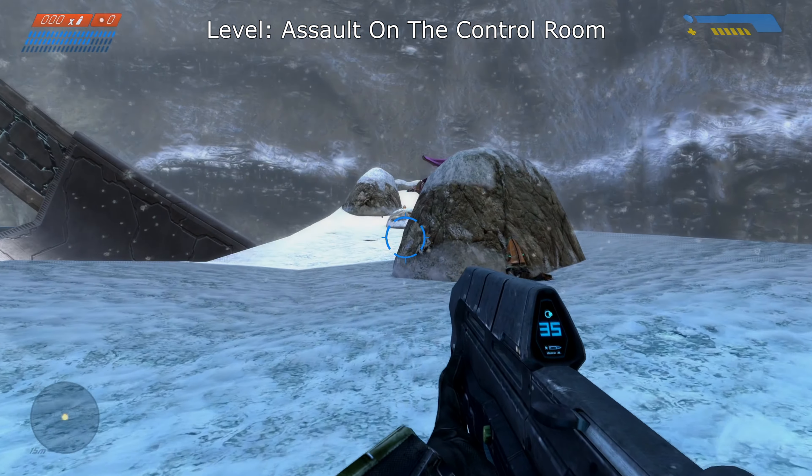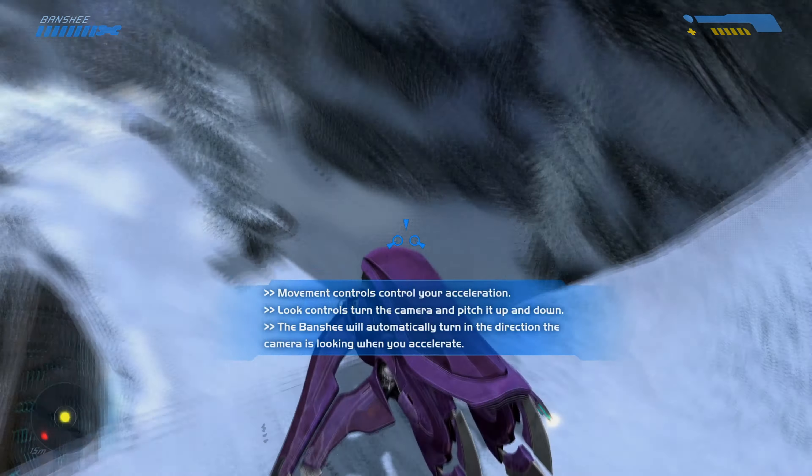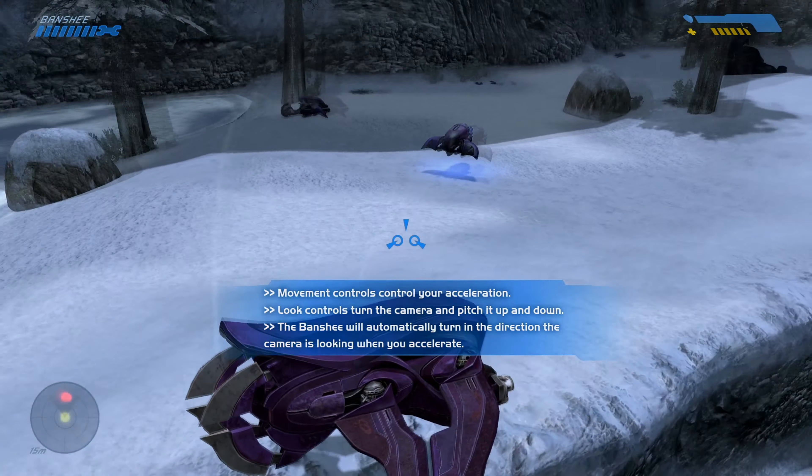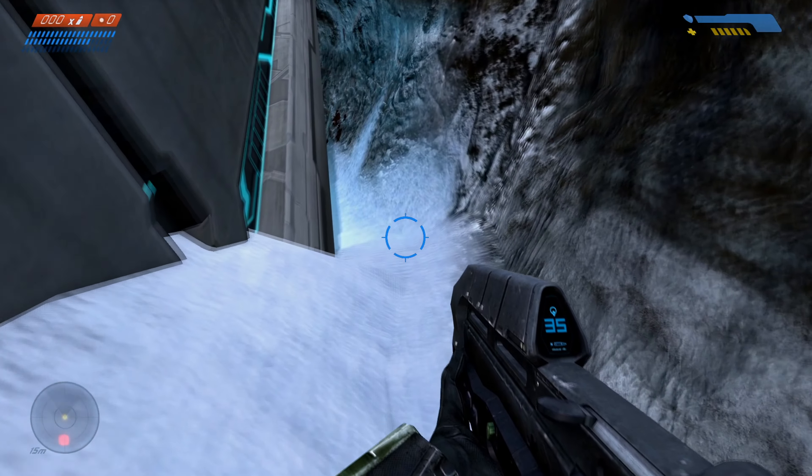On the level Assault on the Control Room, the terminal will be located underneath the bottom of this metal structure. Once you've reached the bottom of this metal structure, if you drop down, the terminal will be located right underneath.